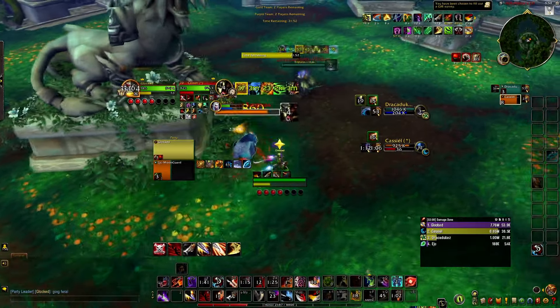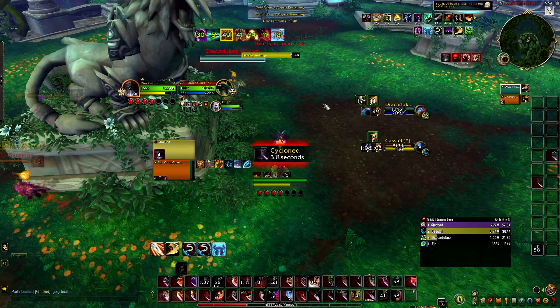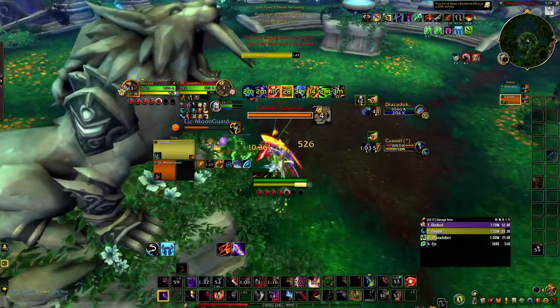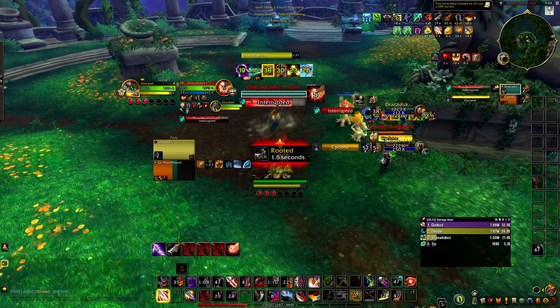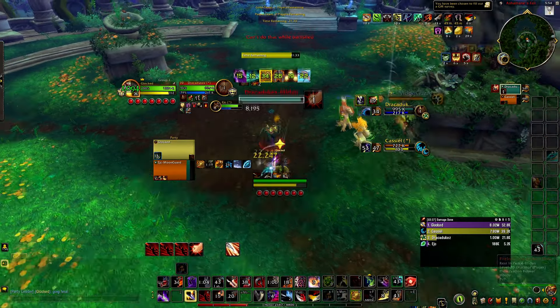If you're playing Sub Rogue, you don't have to do anything special. The only thing you have to be doing differently is CC the healer, exactly what I just did there. I went to CC the healer, I Kidneyed the healer, and then stunned the main target, and then Blinded off my Kidney. And then if I had Vanish or my Shadow Dance, I would have Sapped off that — but I focused on damage.